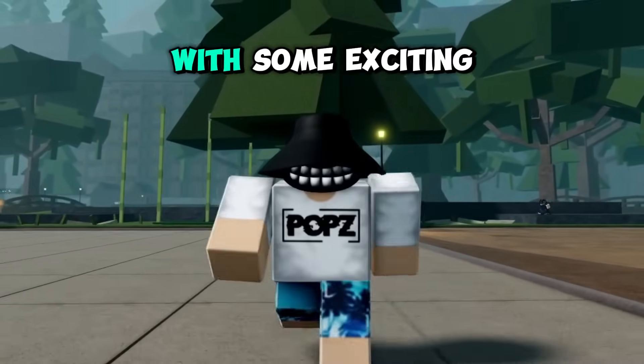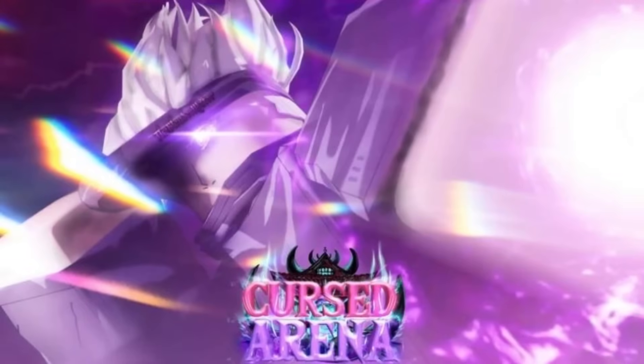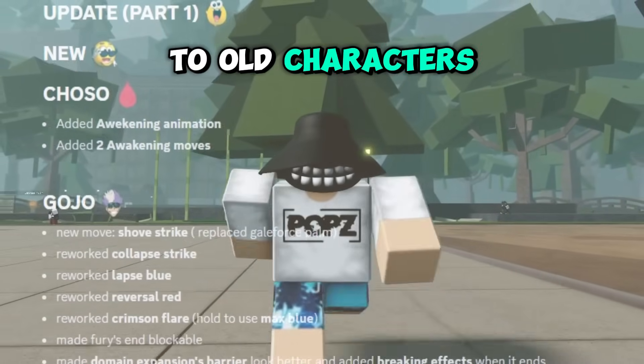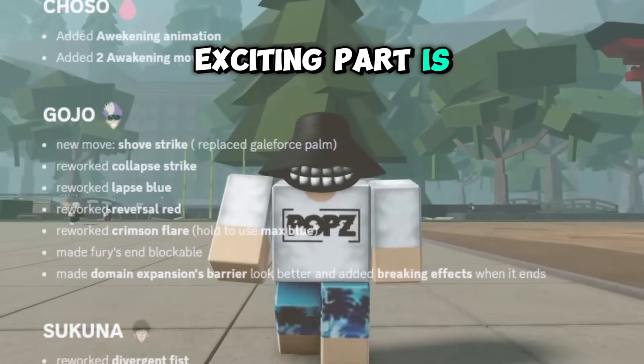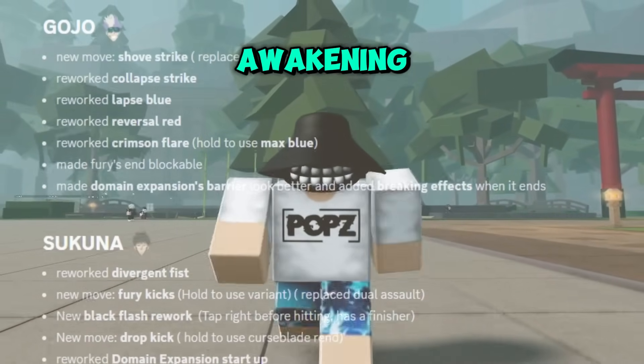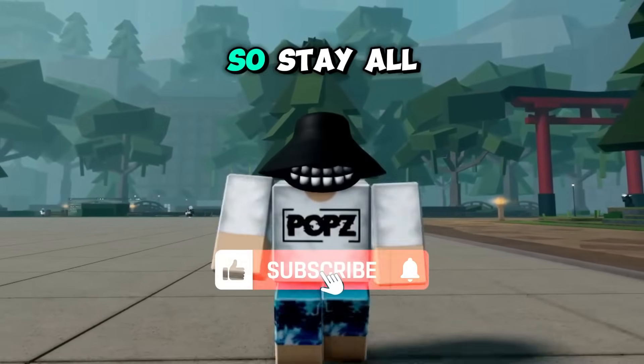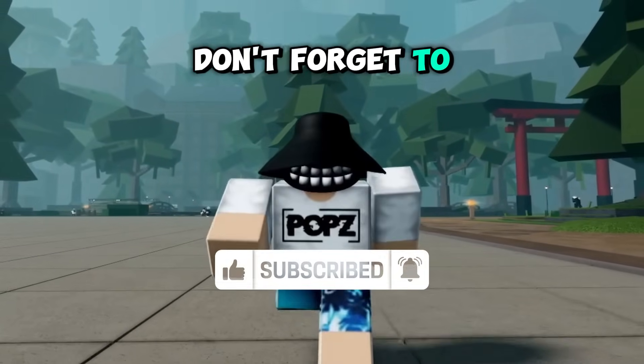What's up, son? Pops is back with some exciting news. Curse Arena just dropped an update, and guess what? They added a bunch of rework to old characters' moves. And the most exciting part is, they added Choso's Awakening along with two new moves. I will show you everything about this update, so stay all the way through. Don't forget to like and subscribe.